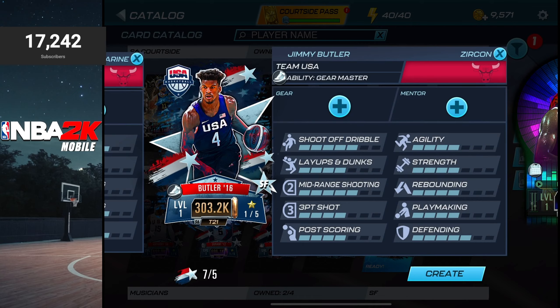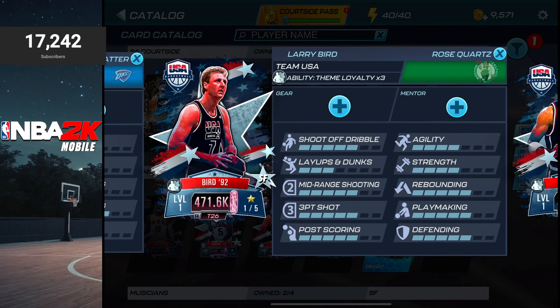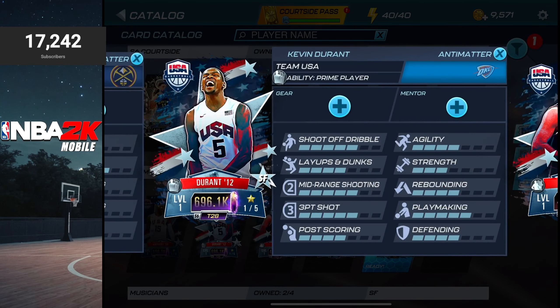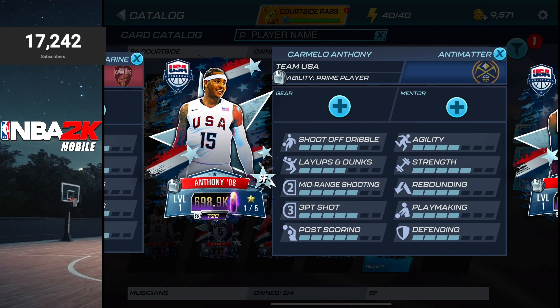For small forward, you can craft Jimmy Butler with head-to-head collectibles. Aquamarine Scottie Pippen is available, Rose Quartz Larry Bird, and Anti-Matter Kevin Durant who is the player in the Press Your Luck pack and also available in packs. And if you've got Carmelo Anthony already, you can use him as well.